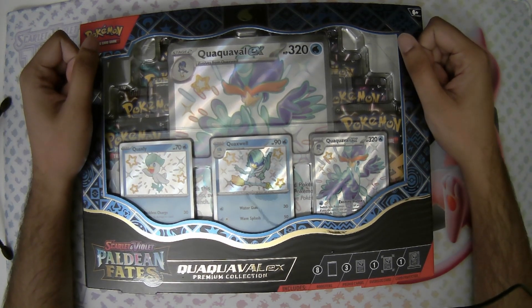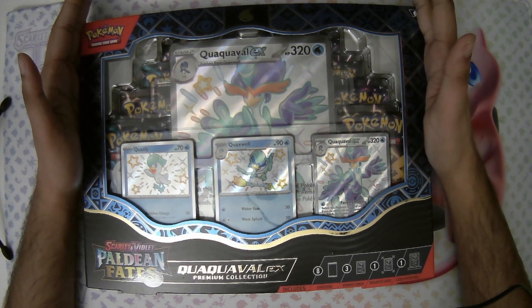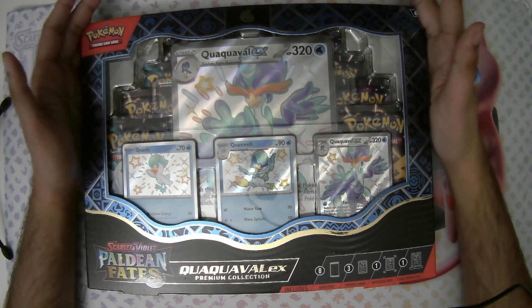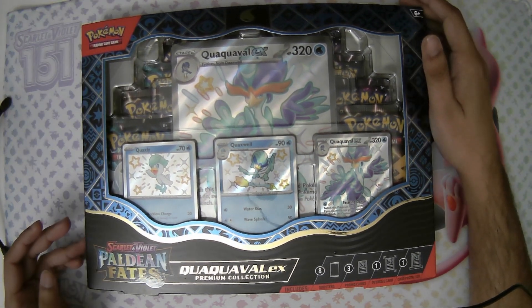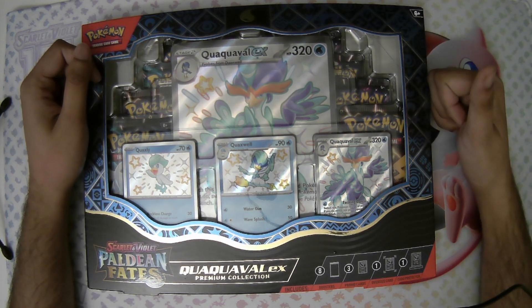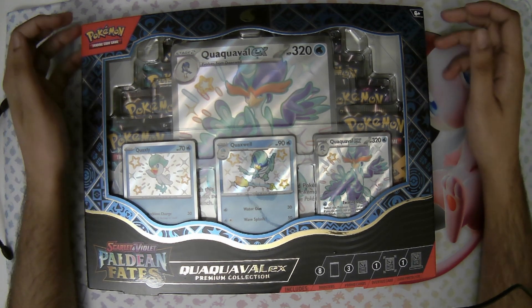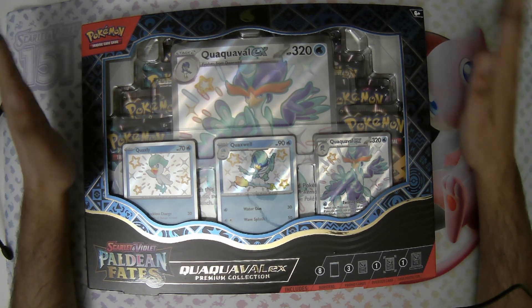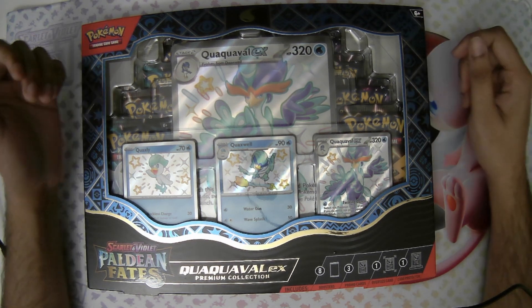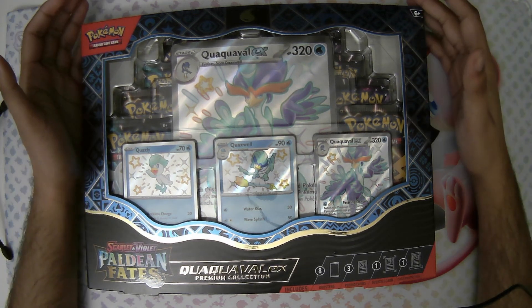Welcome back guys to another video. Today we are opening the Craft of All EX box. We already opened the skeleton box in another video, which I can put up here. Today we are going to open the Craft of All one. Paldean Fates is a pretty interesting set — got some good pulls on the last one, hoping to get some good pulls on this one as well.